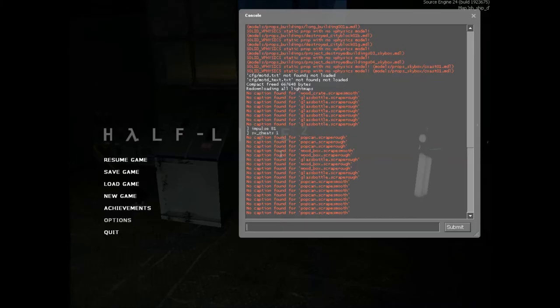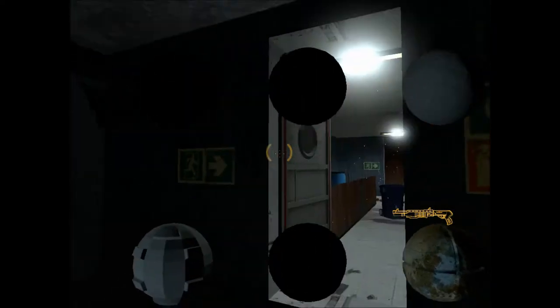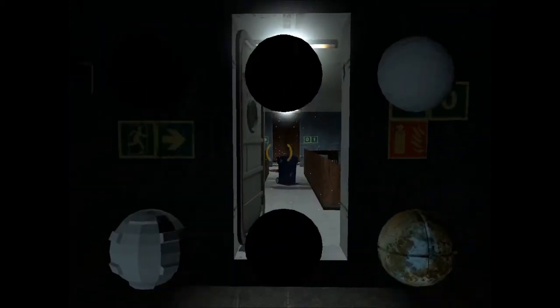That's just part of my map. Since I've already turned server cheats on, I'm going to put impulse 81 on and as you can see three of the cube maps do not work. This is a common issue you'll find in many of your maps, that the three cube maps won't actually work.